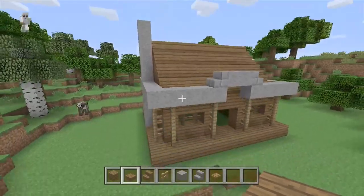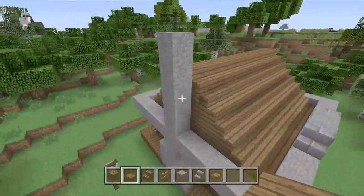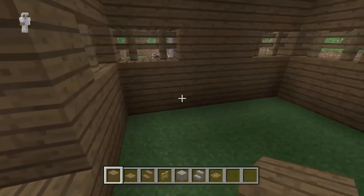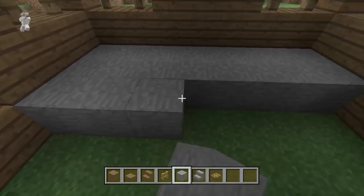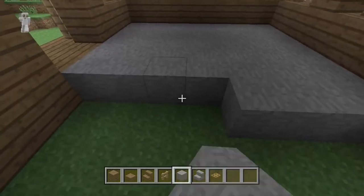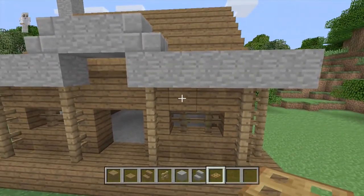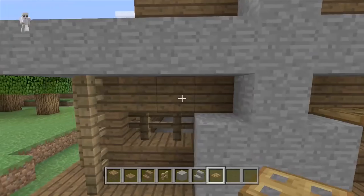Let's go finish the roof. The roof doesn't come to a perfect point, but that's where your slabs come in — place a slab on the top block so it looks like it comes to more of a point. Your chimney should be one block above the slab we placed, and that's how tall your chimney should be. We're almost done with the outside now. Go on the inside and make the entire floor stone — cobblestone works too, whatever materials you have.